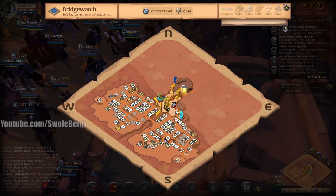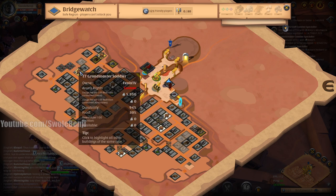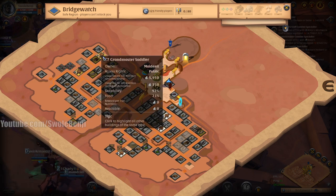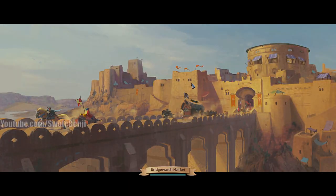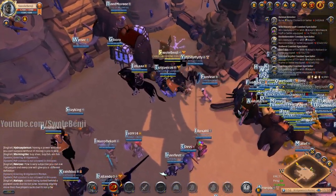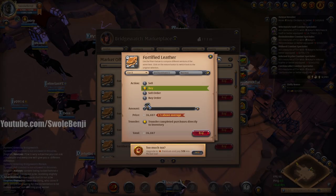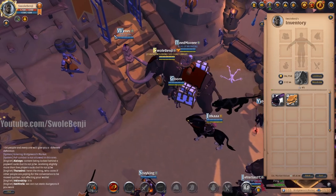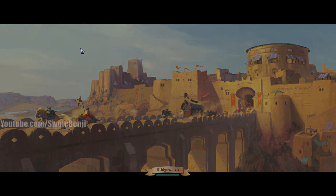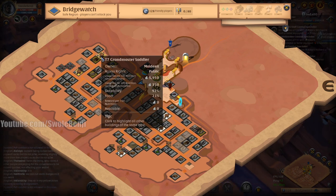It's not a mount yet — we have to saddle it. I don't have a tier 8 saddler on any of my islands so I'll have to use a public one. I need 20 tier 8 leather, which is going to run me 737,000 silver. We'll make some of that back depending on focus and the crafting return.